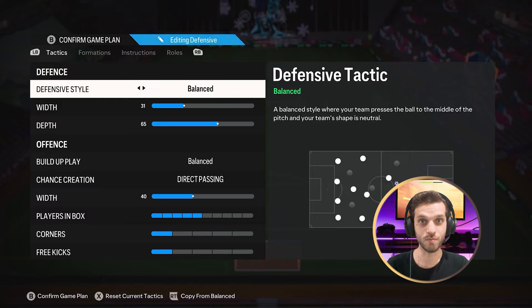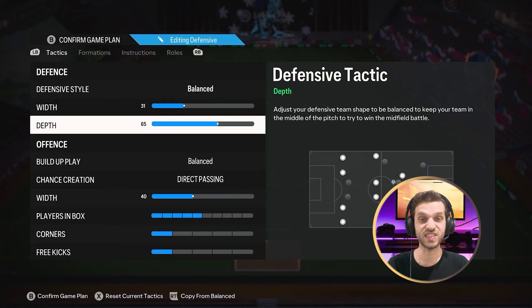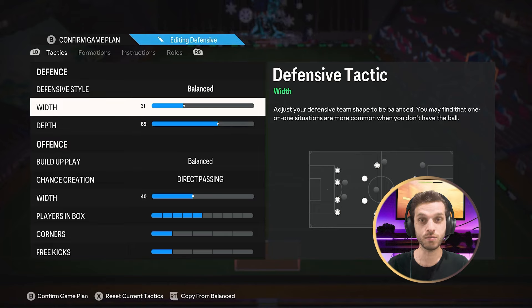In defense, your defensive style needs to be on balance with a width of 31 and depth of 65. The width needs to be on 31 because you only have one CDM, so you want your right mid and left mid to be closer to your CDM to be more compact in defense.